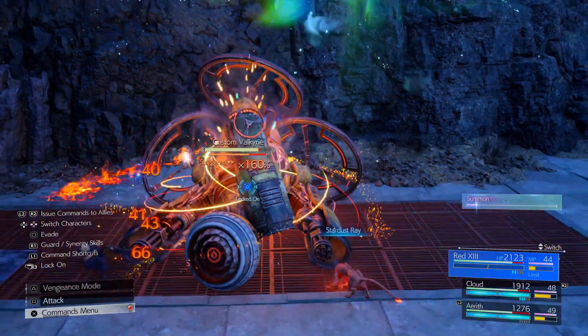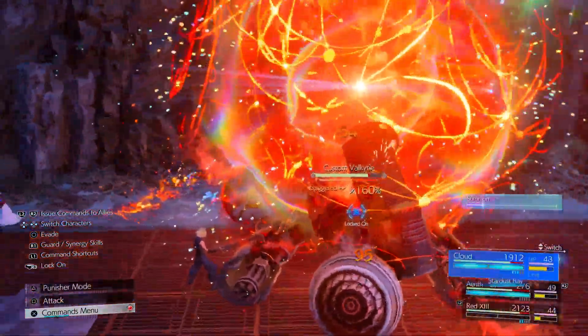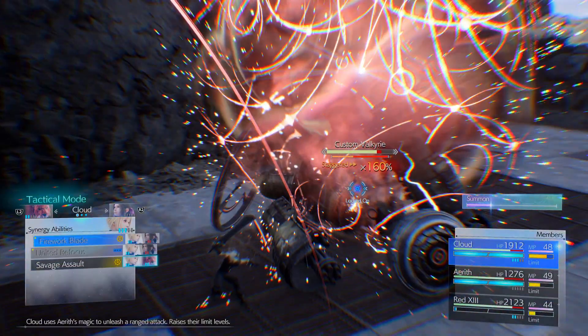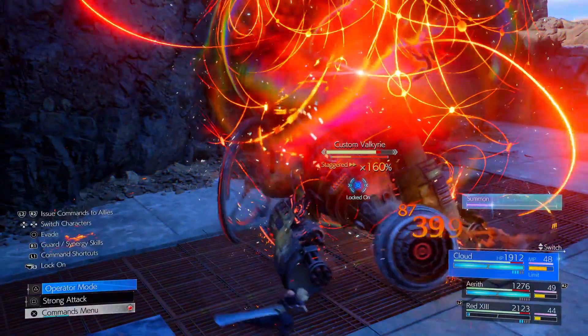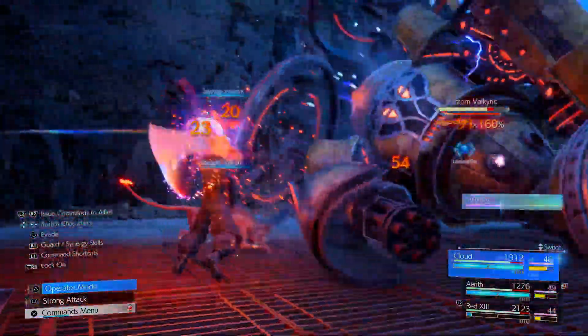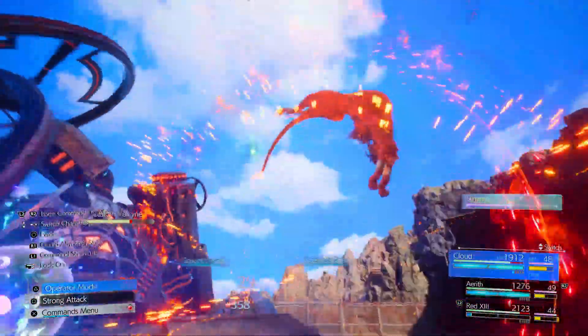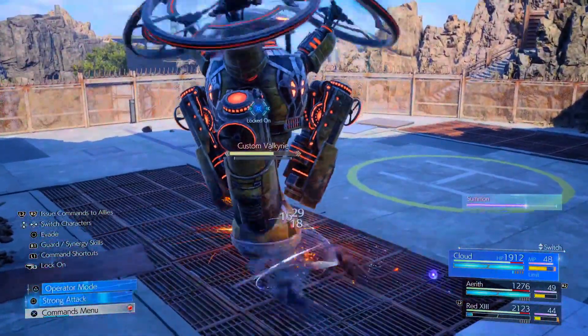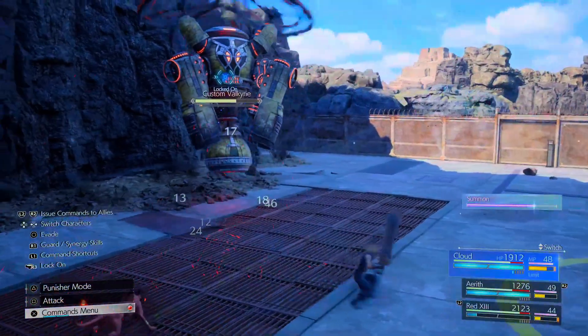Let's do Stardust Ray — I love this move! Ooh, savages! Take that — Valkyrie? Oh yeah, it is a Valkyrie, okay. Shit, what's our health at — Aerith? Oh sweet, I can summon! Nice.